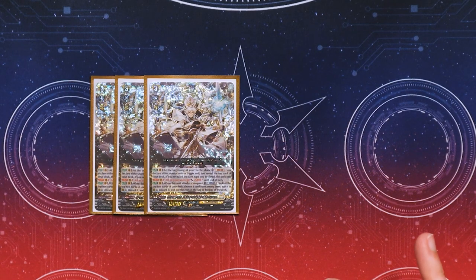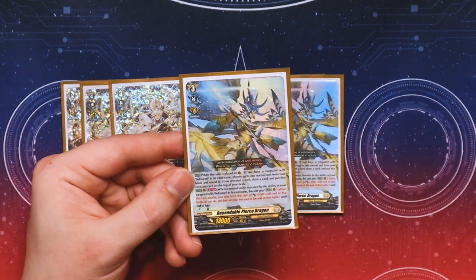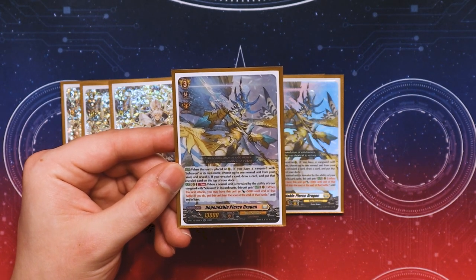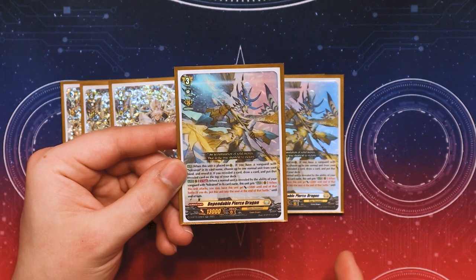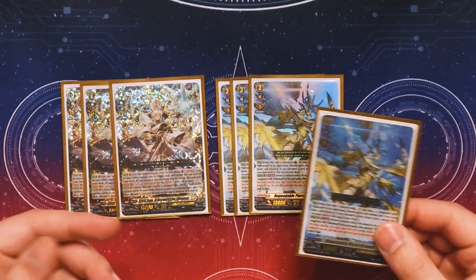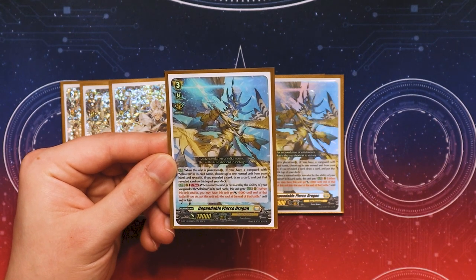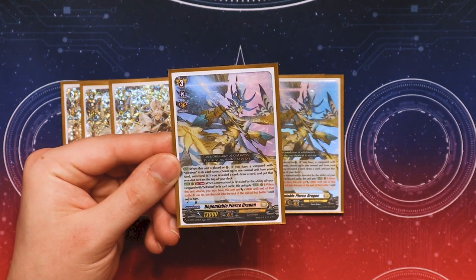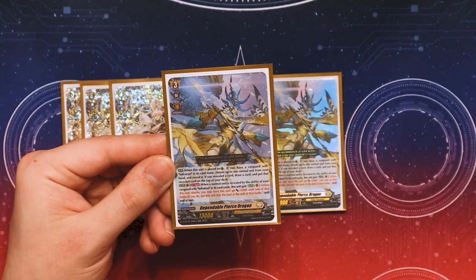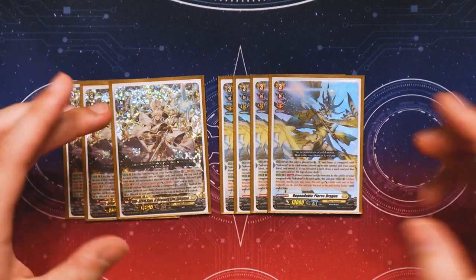Next for grade 3s, we're running four copies of Pierce Dragon. Pierce Dragon has a really good rearguard skill that helps Sol Rion with the whole revealing-normal-unit skill. When it's placed, if you have a Vanguard with Sol Rion in its name, you reveal a normal unit from your hand, draw a card, then put that normal unit revealed to the top of your deck. The second skill: if a normal unit is revealed for the ability of your Sol Rion, this unit gains 5k when it attacks, and at the end of the battle it moves to the Soul — refilling your Soul for Sol Rion's cost, making room for the rearguard you're about to call, and helping you set up a normal unit on top of your deck.